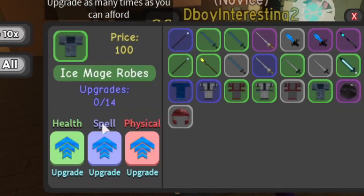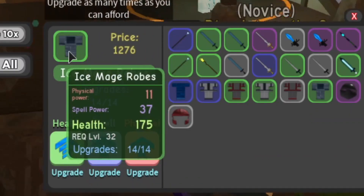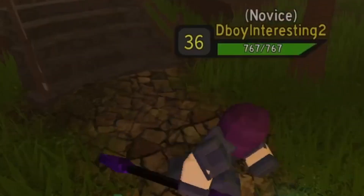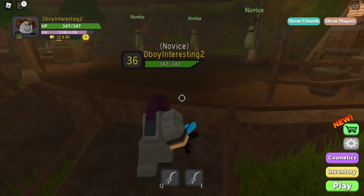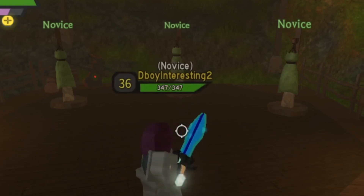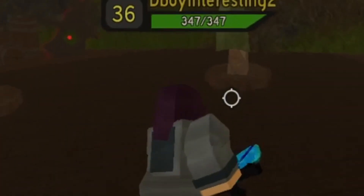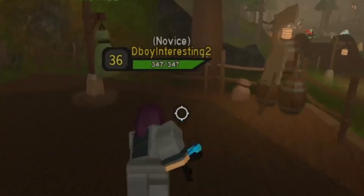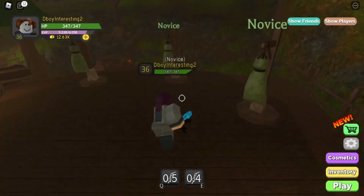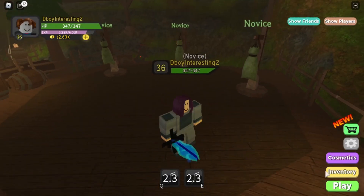Ice Mage Robes — 37, that's pretty good, we're going to do 10 times as better. Let's test our R damage. We can one shot medium — well, at least we can almost one shot medium. I feel like it's going to be a bit inconsistent.